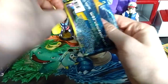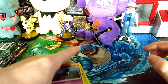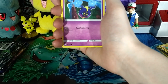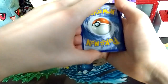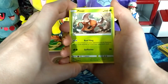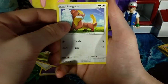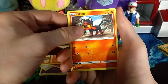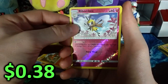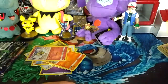We have the regular first Sun and Moon base pack — the one with Solgaleo or whatever it's called on the front. Getting rid of the code card. One, two, three to the front, getting rid of the psychic energy. We have: Pinsir, Timer Ball, Pelipper, Cosmog, Rowlet, Oranguru, Torracat, Litten, a Reverse Ribombee, and on the very end a Cosmoem. We are four for five now — still really good.